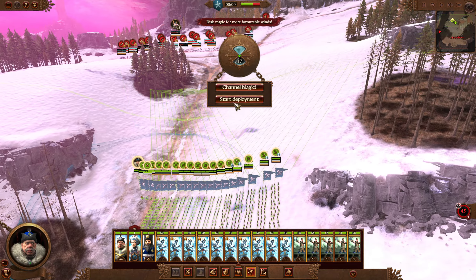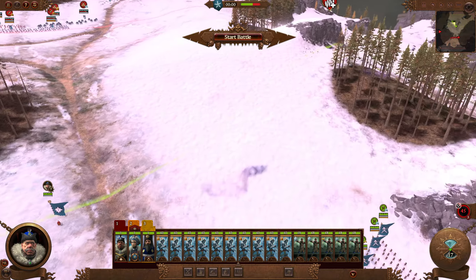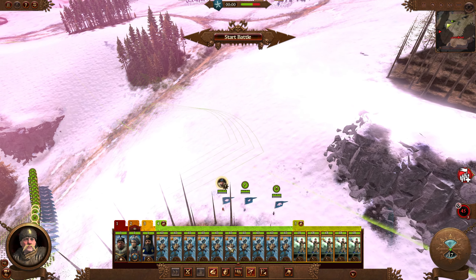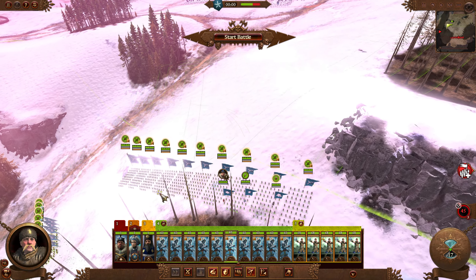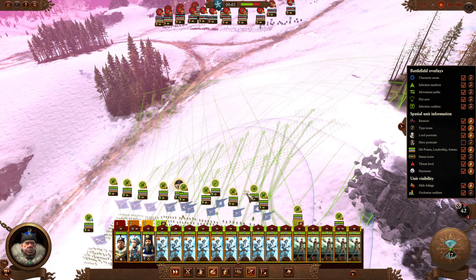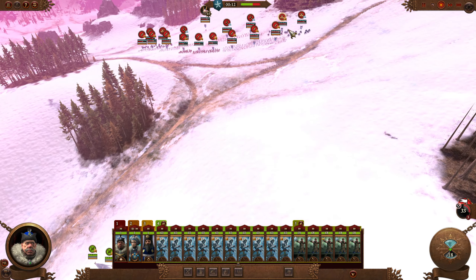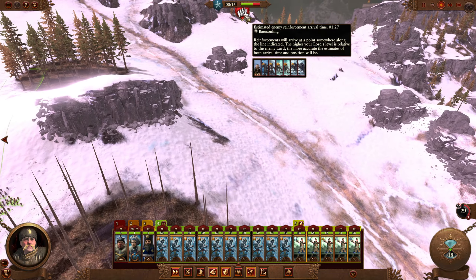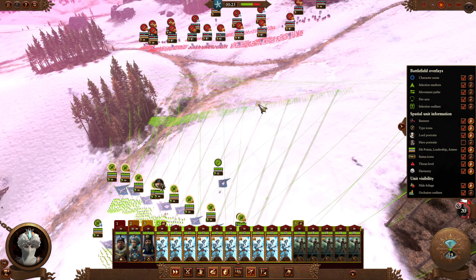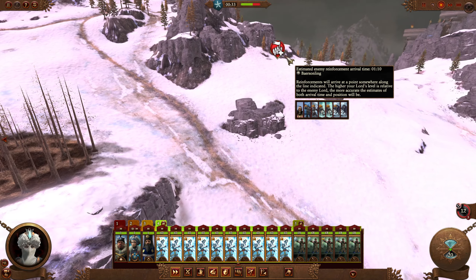Guard mode is super important. This looks pretty good — let's start the battle and move up. The reinforcements will be arriving in about a minute and a half, so we need to wipe out their troops as fast as possible. Because if the reinforcements arrive, we're definitely getting in a bit of a pickle. These are just forsaken — we should be able to deal with this quickly enough.